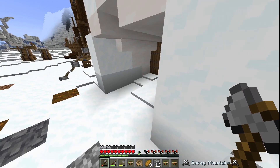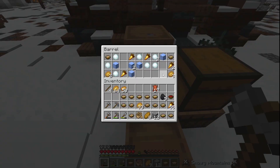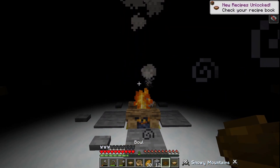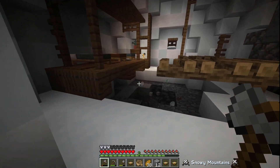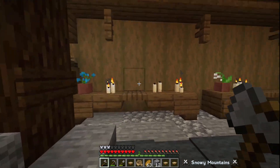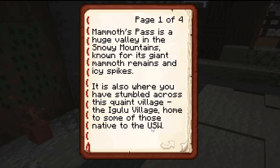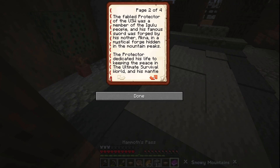That's a lot of suspicious stew I have. We have two stacks of potatoes and golden carrots. These houses are not safe. Mammoth's Pass - Mammoth's Pass is a huge valley in the snowy mountains, known for its giant mammoth remains and its icy spikes. It is also where you have stumbled across this quaint village - the Igulu village.